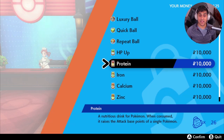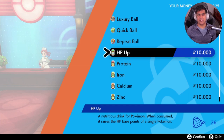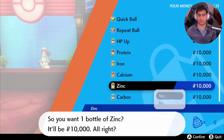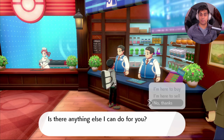Next, I want to raise Dreadnought's HP, so I'll grab 26 HP Ups to maximize its HP EV stats. And the last stat I'm going to do is just one more item — I'll go with Special Defense, so I'll grab one Zinc. Just like that, I'm down to 125 Poke Dollars and I'm ready to EV train.